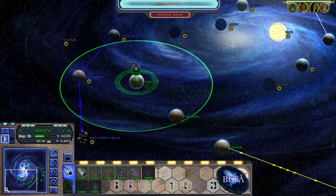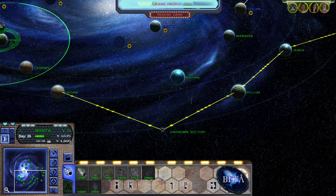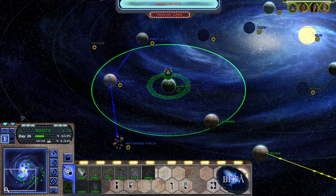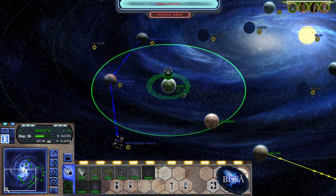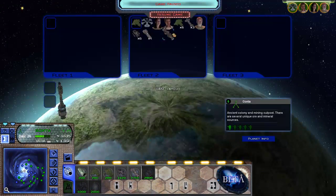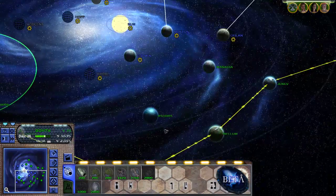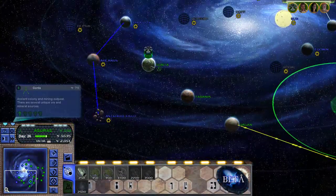Hello everyone, and welcome back to our Stargate Empire War Pegasus Chronicles, the Pegasus Prelude open beta playthrough as the Ancients. In the last episode, we managed to wipe out the Asurin threat, take the convoy, and also we managed to make it to Ganta. In this episode, we're going to continue our attempt to conquer the Wraith and wipe their menace out from the galaxy.